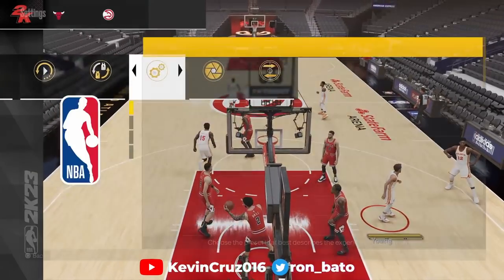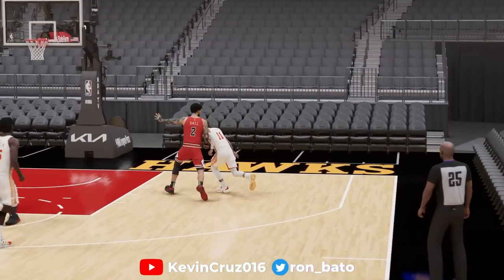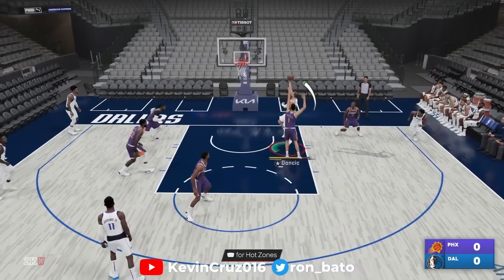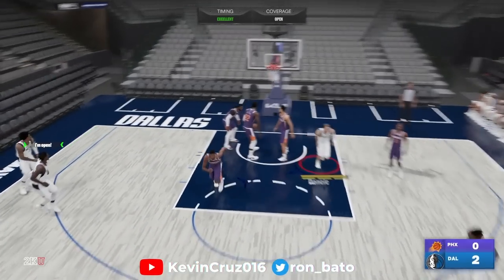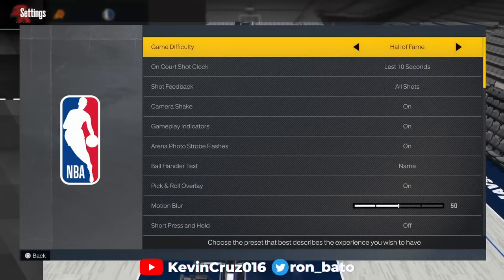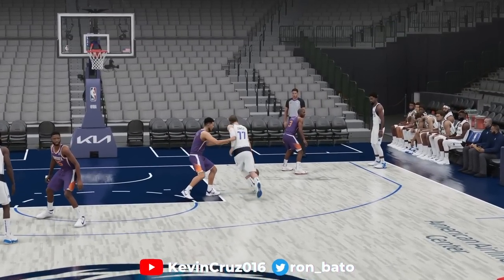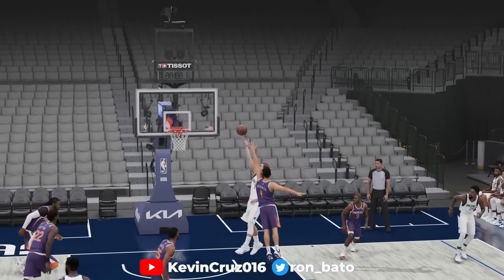This is one of my favorite counters to guys who like to use that ride animation in full court press situations. With the update to body-up animations in NBA 2K23, you can also use the turbo burst method in situations such as this. As you can see, Devin Booker was crowding Luka Doncic, but a well-timed turbo burst allows us to break free from that physicality and get to the basket easily.